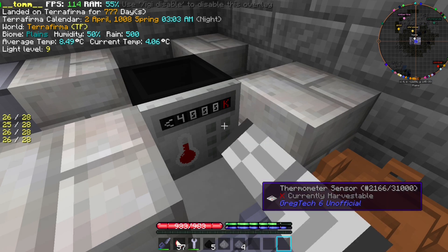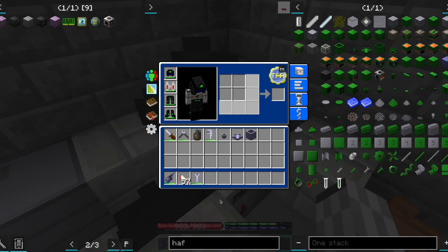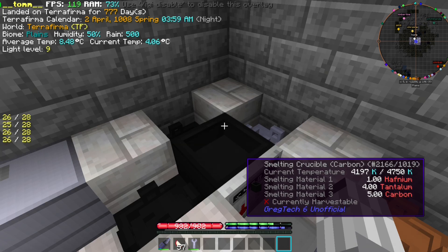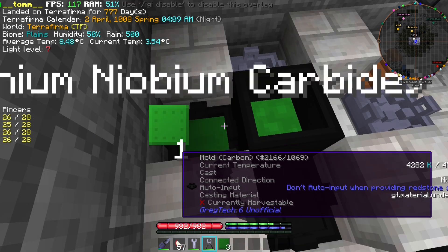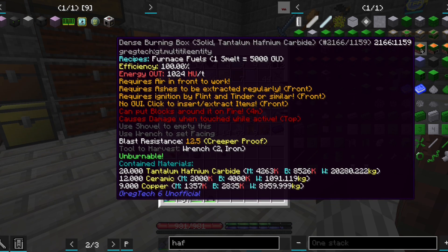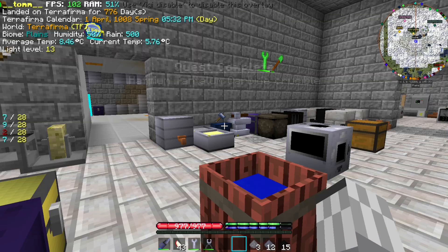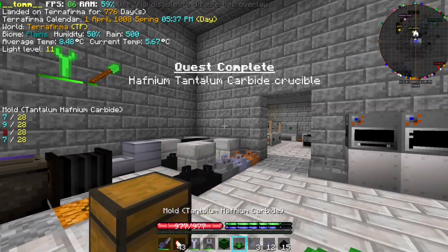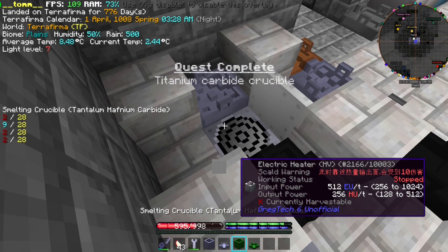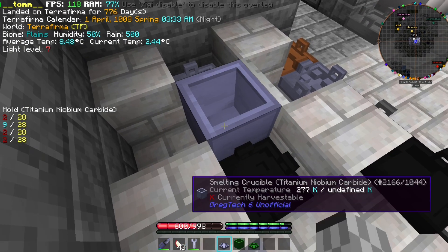Now that we can handle 4,300 degrees, we can also alloy 5 grey and 5 black dusts to obtain 10 green ingots. This is actually tantalum hafnium carbide, which can make the best burning boxes — 1,000 HU at 100% efficiency. It can also be used for making a better crucible, and while at it, we shall also make an even better one.